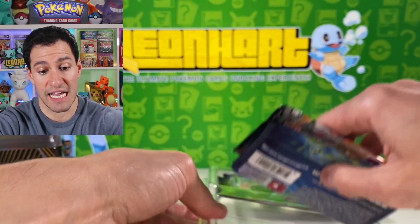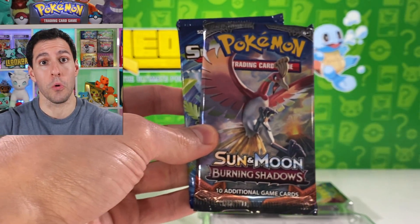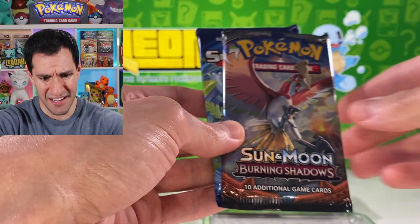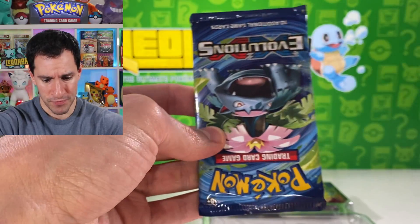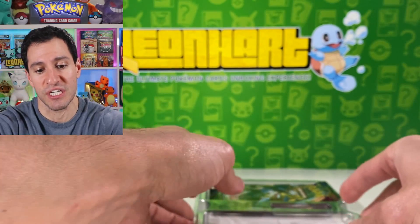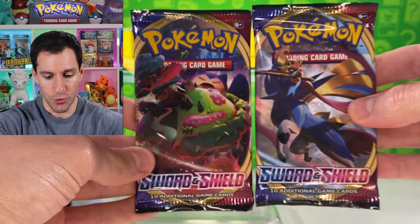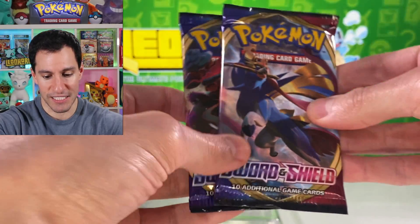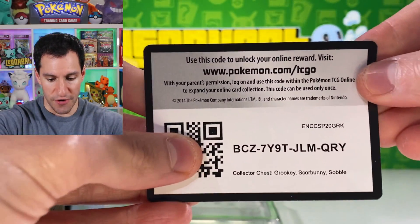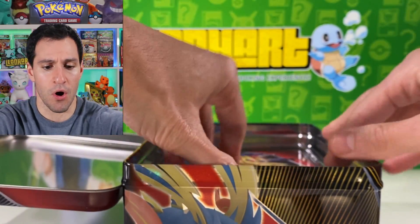It looks like Cosmic Eclipse is one of the packs — a little bit of a blast from the past. I believe it was like 2016 — Burning Shadows, an upside-down Evolutions. I'll take Evolutions if it's going to be an X and Y set. And then we have two Sword and Shield packs, of course, with the legendary we're searching for: Zashian. Here is the code for the whole thing.